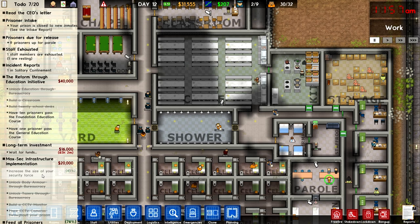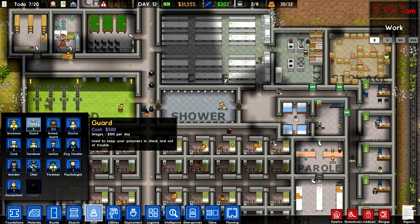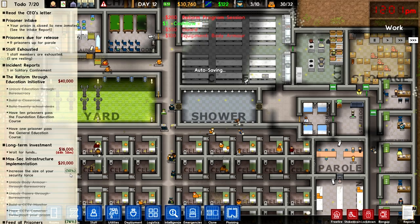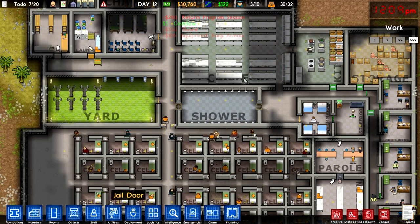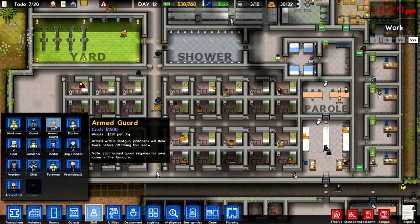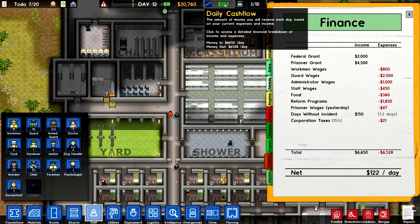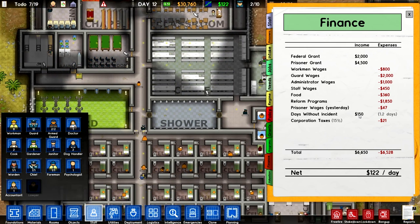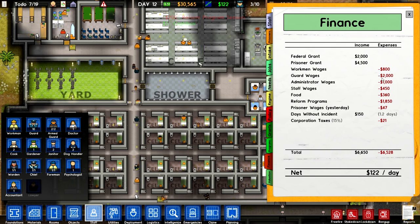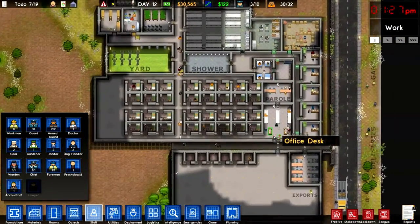Increase the size of your security force — 45%. Do I need to hire guards or armed guards? Let's hire one guard and see if that goes up at all. We just hired a guard — 50%, yes, that is going up. So we have ten guards going on — they're 100 bucks a day, it's going to be a lot of money. Should we do another armed guard? We're only making 120 bucks a day — that is not good. Days without incident — we should have some more days without an incident, that would be great. Workman wages, guard wages — 2,000. We're going to do some workshop stuff but I don't think we have a whole bunch of time in this episode.